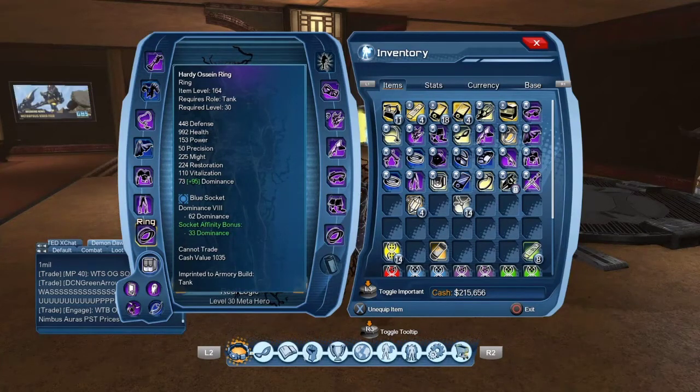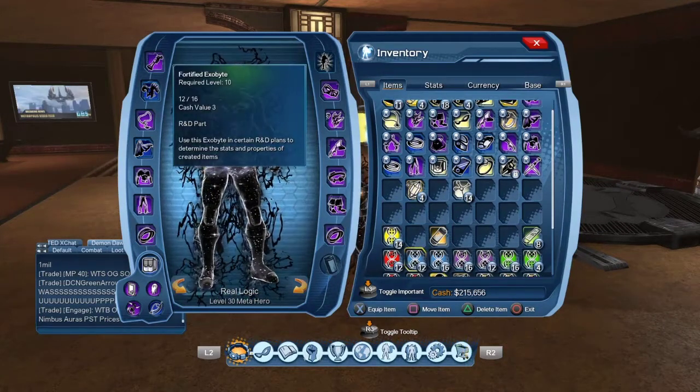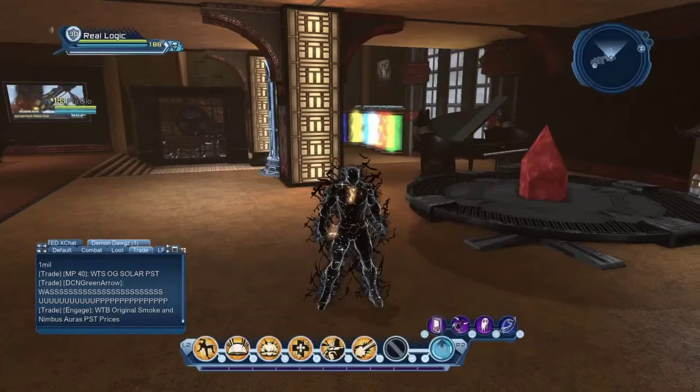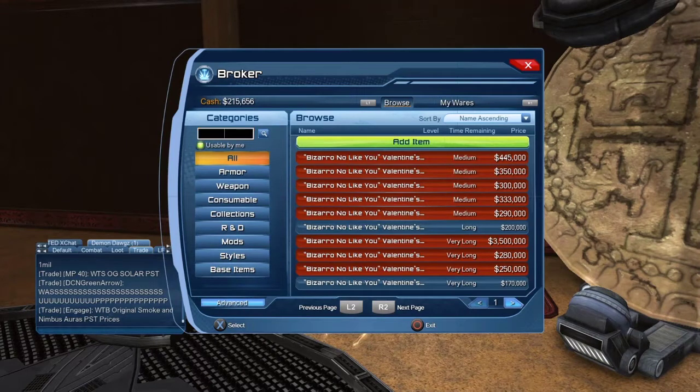One thing I forgot to add — there's a thing called Socket Infinity Bonuses. When you put a Dominus mod in your rings or gear, you get a Socket Infinity Bonus. For example, it would give a bonus 33 Dominance. You want to match the colored mod with the socket to get that bonus.